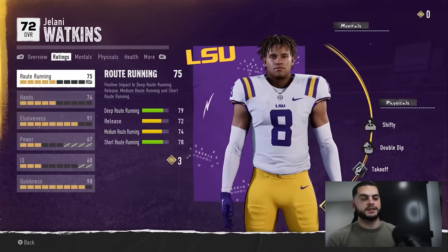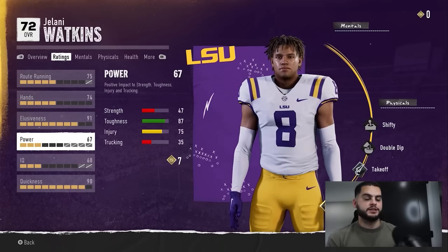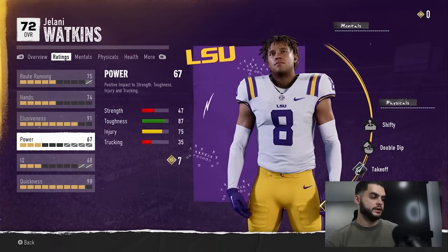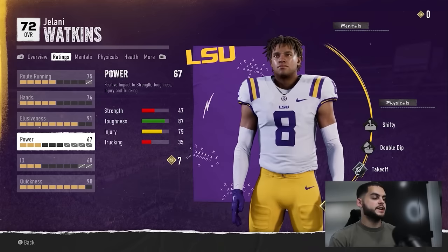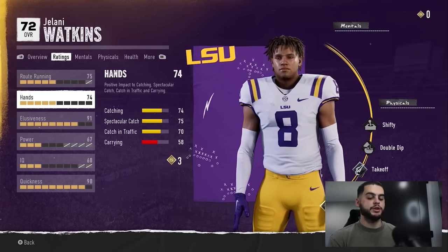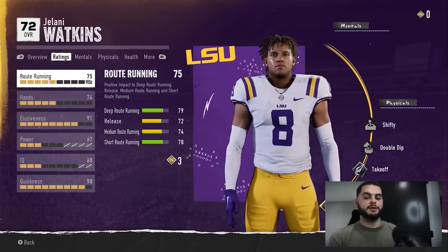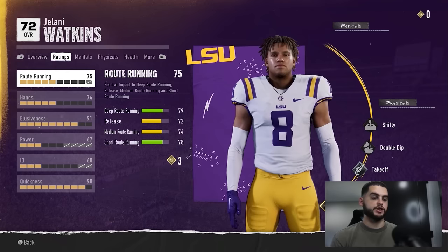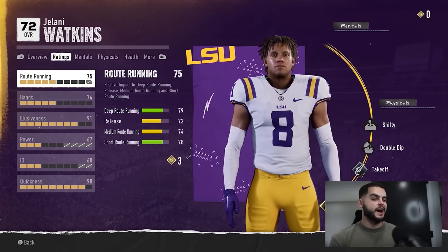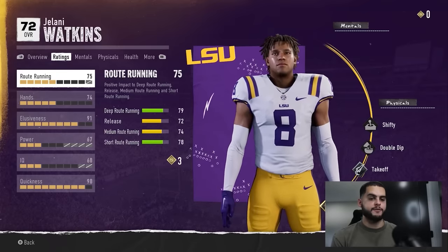He cannot max out his route running because he's a deep route runner — a speed and fast guy. His route running and power will cap at certain points. Looking at this gives you an idea of how a player will build: his IQ will never be max, power never max. It's worth noting that you cannot manually choose what to upgrade — the game is built to be more sim and realistic. Your player upgrades in the way they're meant to, which adds variety.